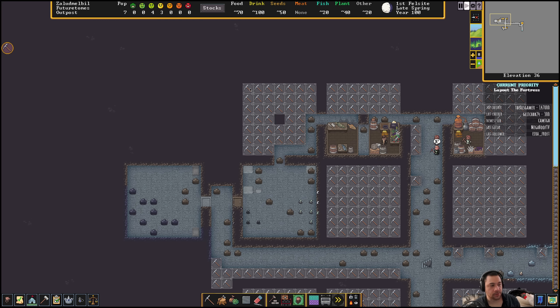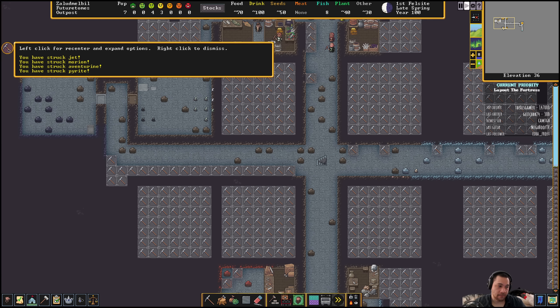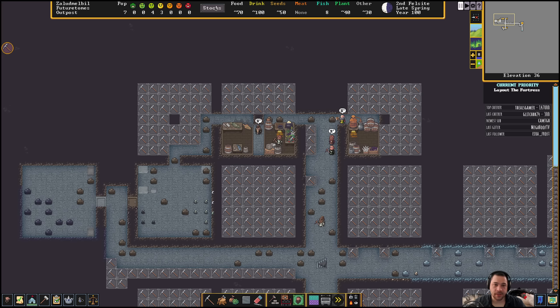If you have a baron or a count, they're going to want their own dining room. It doesn't need to be this big, but they do need their own eventually. How can you see how much of various resources you have? Stocks. If you go to stocks...